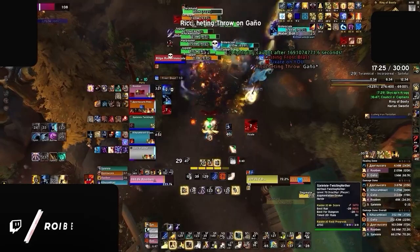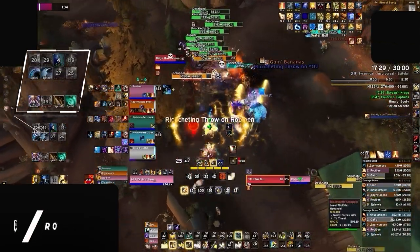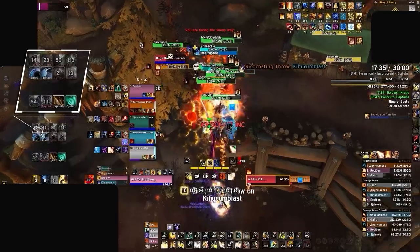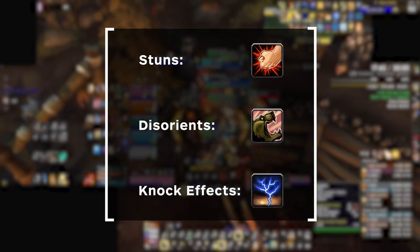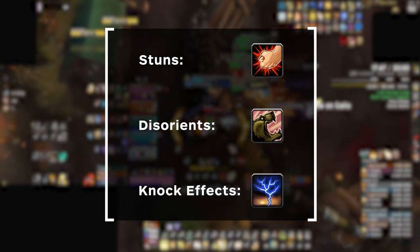On top of interrupts, every group should also have multiple stops or micro-CCs in order to deal with spells that can't be kicked normally, or to cover any additional casts in case everyone's kick is on cooldown. Stops come in different forms, including stuns, AoE disorients, and knock effects, and these three in particular are the most ubiquitous.